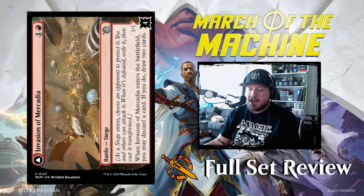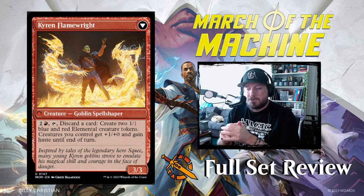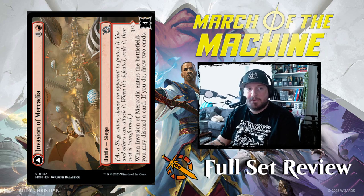Next up we have Invasion of Mercadia — one and a red for a battle siege. When it enters the battlefield, you may discard a card; if you do, draw two cards. That's pretty good. It turns into Chiron Flame Right — a 3/3 goblin spell shaper. Pay two and a red, tap it, discard a card: create two 1/1 blue and red elemental creature tokens, and creatures you control get plus one plus one and gain haste until end of turn. I like the front side a little better than the back, but still pretty cool.